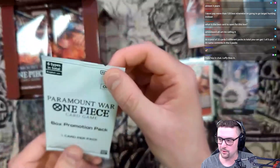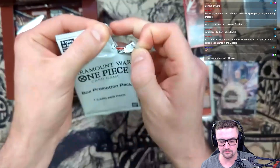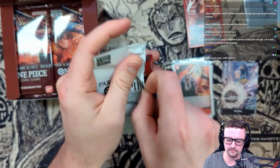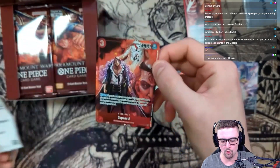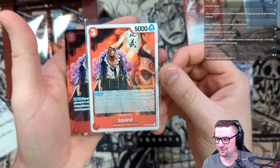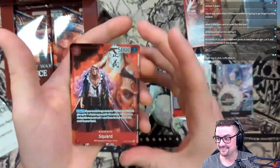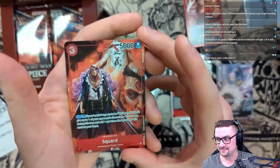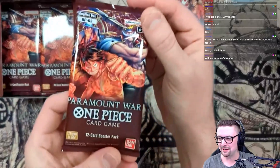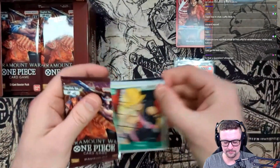Let's figure out what we got in the box topper - I'm not sure I even know what the box toppers are for this set. Let's find out. Oh! Looks like a red card... Squard! We got the Squard pre-release and the Squard box topper - that is not bad, that is not bad. That's a beautiful card too. Wow, that is a beautiful card. First pack of the Paramount War set - absolutely beautiful!